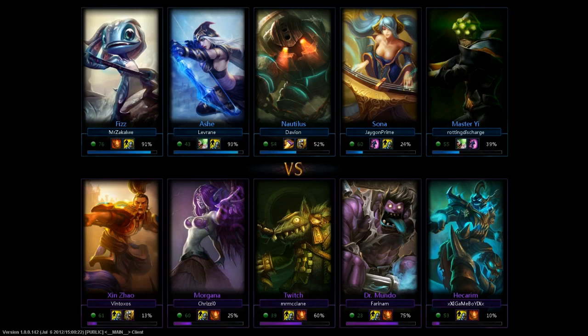One of them is playing Fizz, and the other is playing Sona, and I'm also playing with two friends who are fairly new to the game, playing Ashe and Yi. So we've got a fairly proper team: Jungle Tank, support, AD Carry, AP mid, and a friend who's fairly new who wanted to solo top as Yi. Not the best choice for solo topping, but he wanted to go with that.